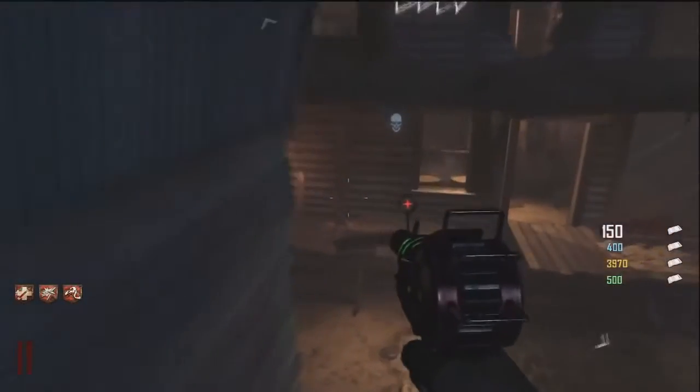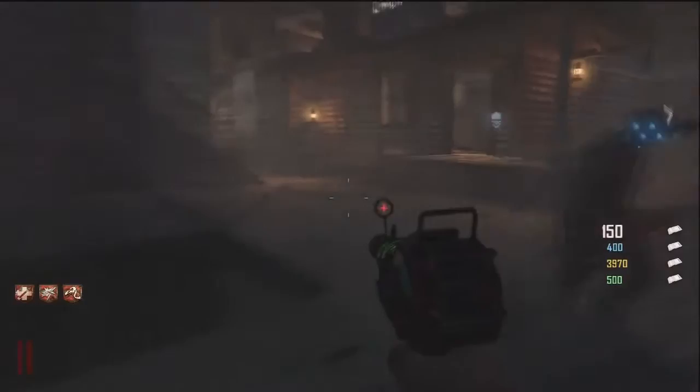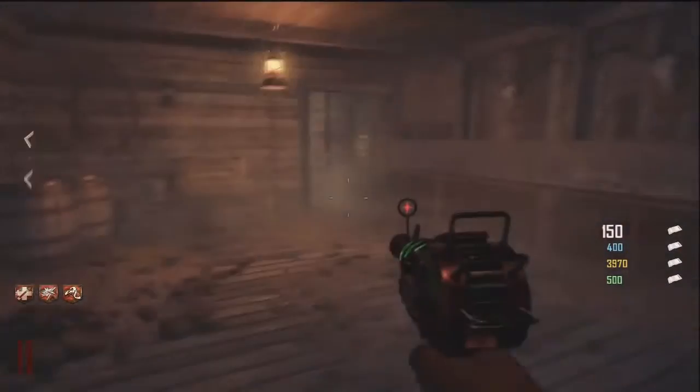Yo, what's up guys, Sam here and welcome back to another Black Ops 2 zombie video on the new map Buried. This is how to build the Nav card table on this map. What you need to do is find the parts that are in a certain alleyway. Just follow the video and you will find it.